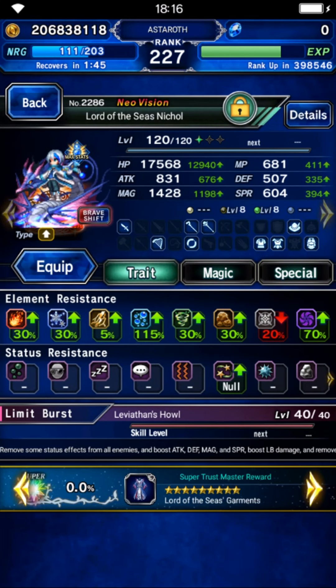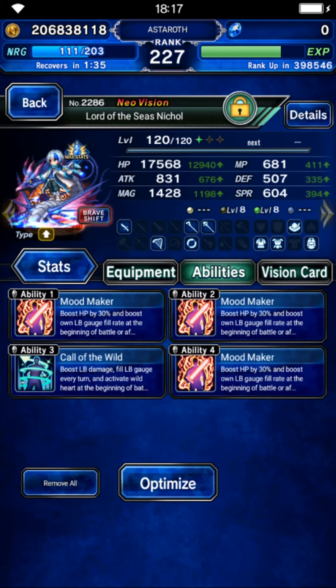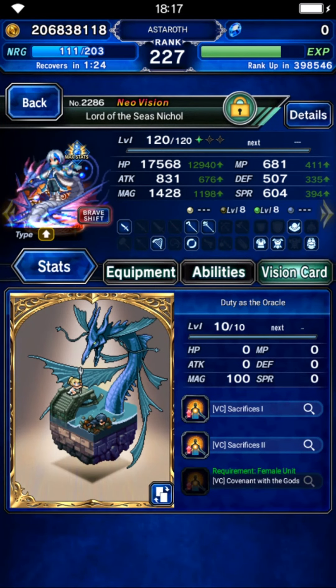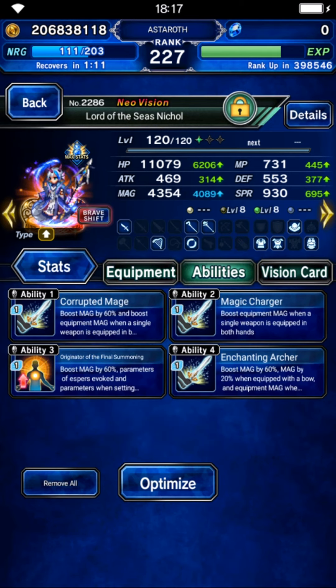For Nicole there are two things you need to know. First, in his normal form he needs a lot of limit fill gear — I give him the Thorn STMR and Call of the Wild Dragon Burst. I try my best to fill his limit gauge on turn 2. If you have his EX tool he can fill his limit gauge by himself and you don't need to build this much. On his player form he needs magic, evoke damage, and evoke magic. Don't forget both forms need 20% or more fire and ice resistance.